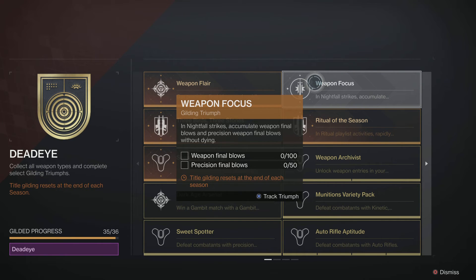Hey guys, today I'm going to show you how to complete the weapon focus seal — the triumph for the Dead Eye seal gilding. It's the last one I've got and it's pretty tricky, especially when you have something like The Corrupted as a weekly nightfall. It's a nightfall strike, not a vanguard strike. This will not work in vanguard or regular strikes. It's a nightfall strike: 100 weapon final blows and 50 precision final blows.